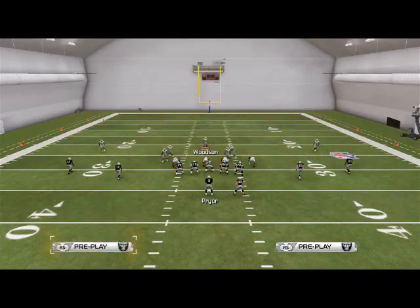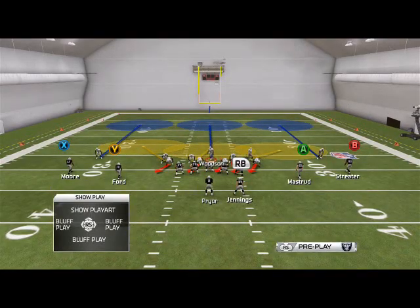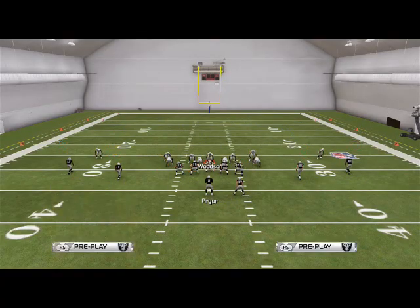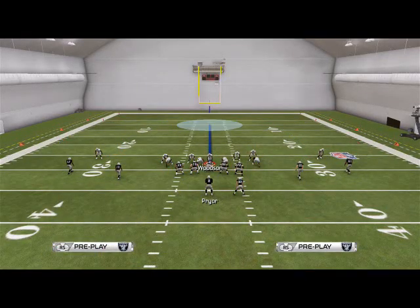What we like to do is base align, show blitz, spread your defensive line, and crash your defensive line to the left — just like yesterday's setup. And we're just going to bring Woodson down into the A gap. We're going to hold in this A gap. The idea here is to try to get that heavy pressure off the right edge.